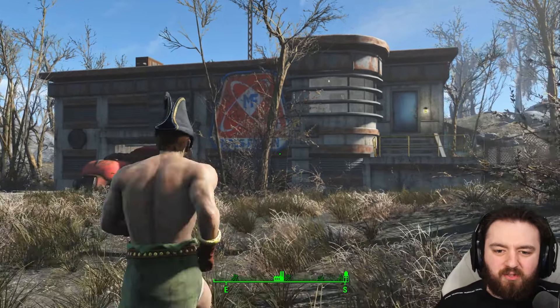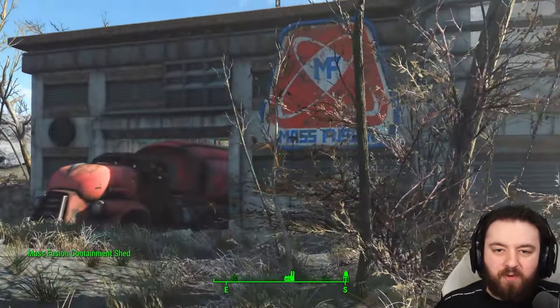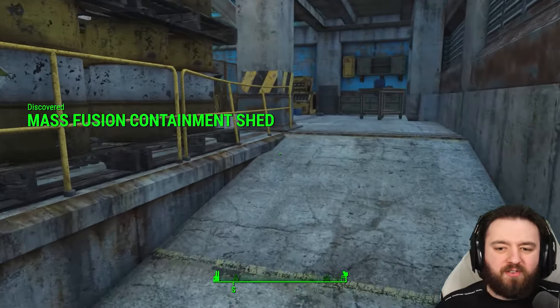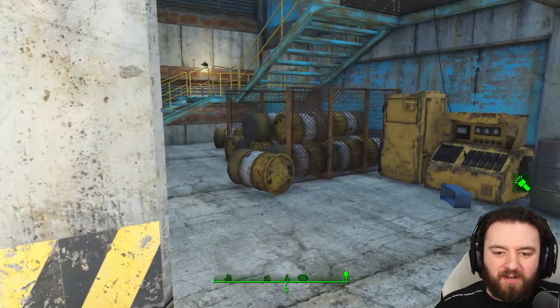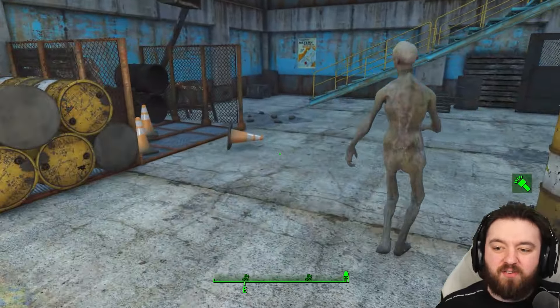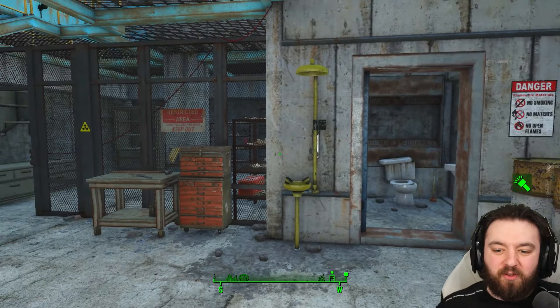The Mass Fusion Containment Shed. This place has always held a special position in my heart because there is quite the story of some illegal dumping, as well as ghouls and lots of rads. This is where you learn that rads in Fallout 4 can be particularly deadly.